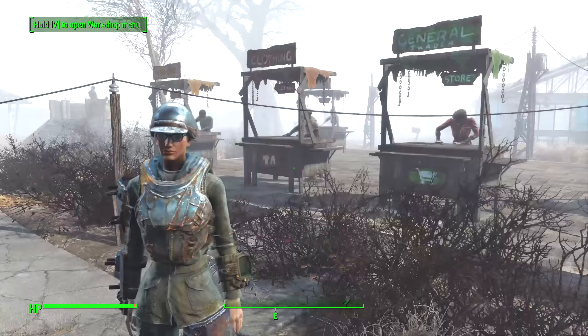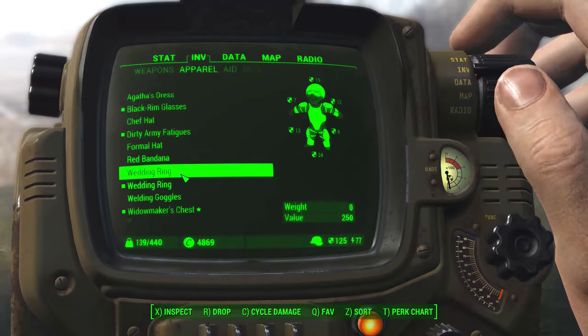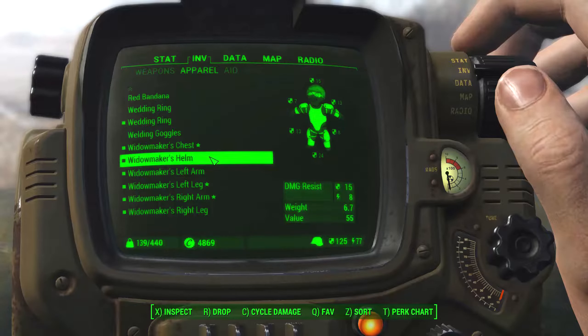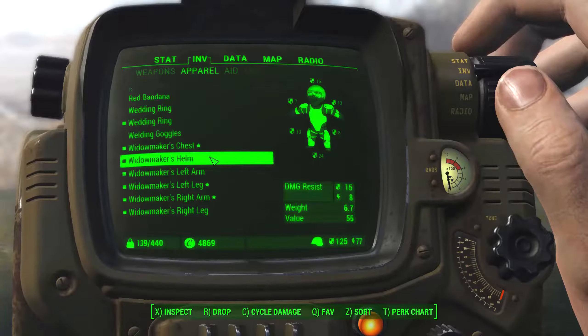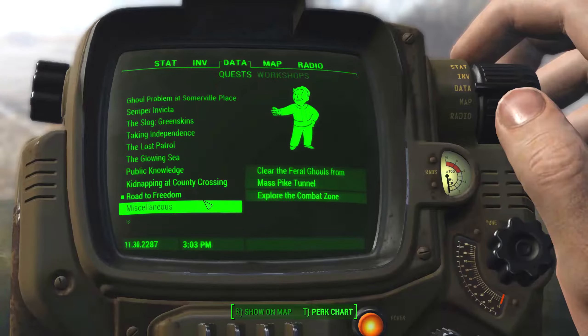You might have noticed I actually have a new helm. We picked up a metal helm somewhere along the way in our mad looting spree last time, and I've already renamed and upgraded it. It gives us 15 damage resist and 8 energy resist, so it was an upgrade over the old helmet — especially because the old helmet I could not upgrade.